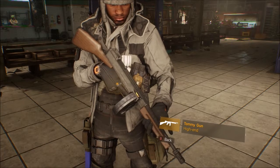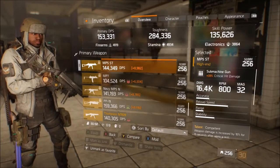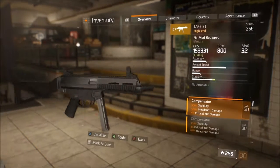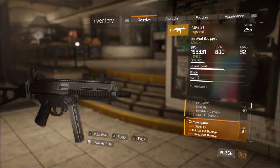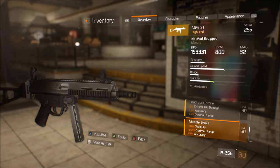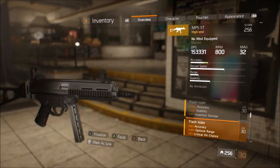I don't recommend those guns for the defense gear set in any PvP or PvE circumstance. Moving on to modding — the major attributes you're going to be looking for to maximize damage are headshot damage, critical hit damage, stability or accuracy depending on the gun's bloom, optimal range, and rate of fire. Those are the top ones to look for when modding your weapons.